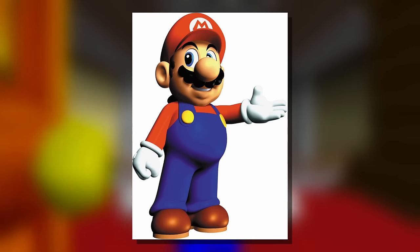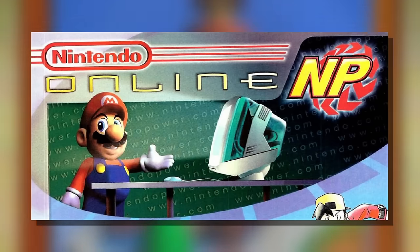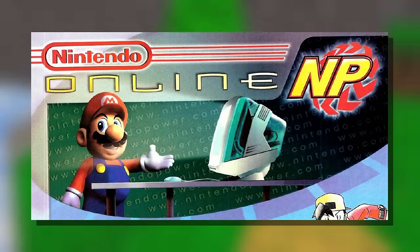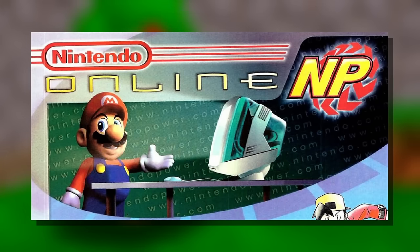Nintendo got a lot of mileage out of these renders, even after Super Mario 64 launched in 1996. They periodically appeared in promotional material until a few years into the GameCube era. This one is a good example — it appeared in at least a few issues of Nintendo Power as part of an advertisement for Nintendo's website, back when the internet was some newfangled invention and people didn't automatically assume they could go online to learn more about a game.